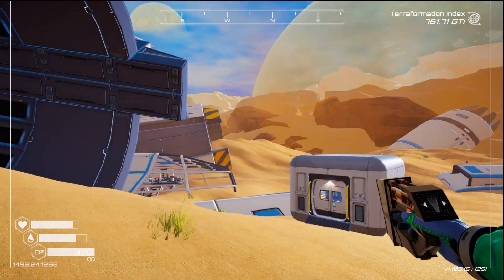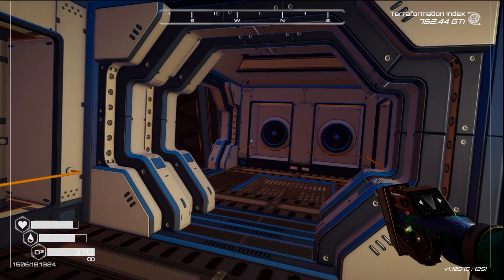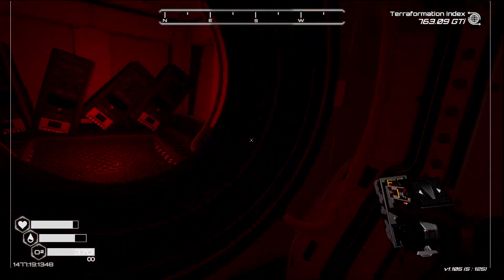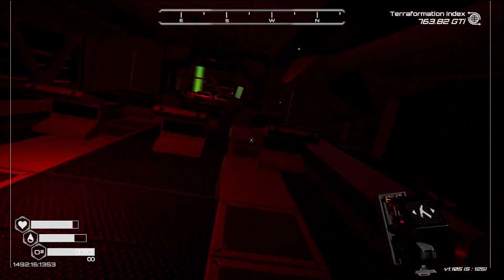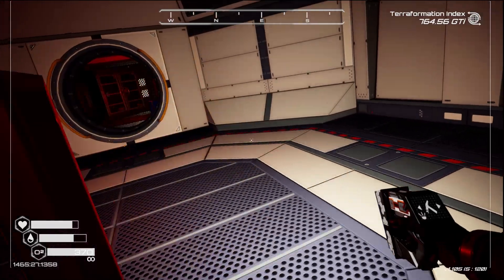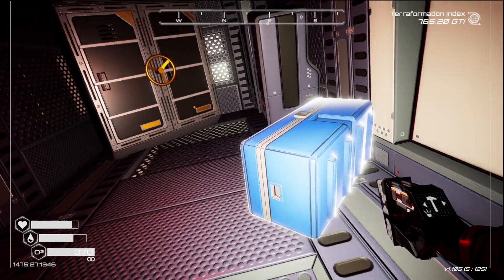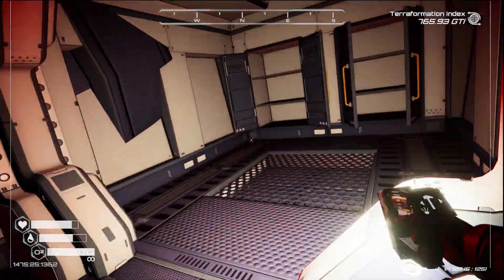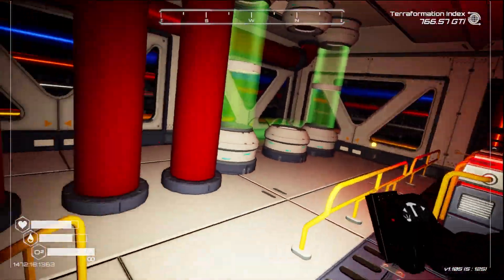Let's try this first wreck. I think we've turned this one on already by the looks of things - we've done this one. But we haven't taken all the loot - there we go, I needed those. It's lovely and red in here. Did we take all the loot? We took some of it, not all. Oh yeah, I'll take these. All right, let's go on to the other spaceships then.